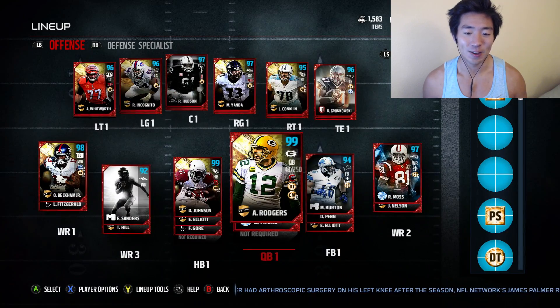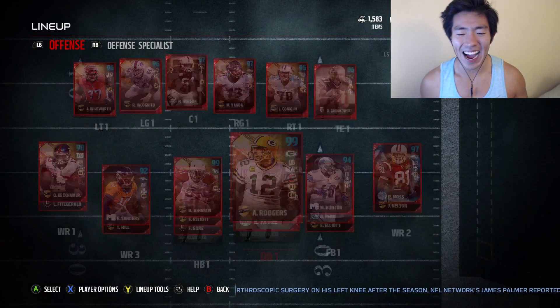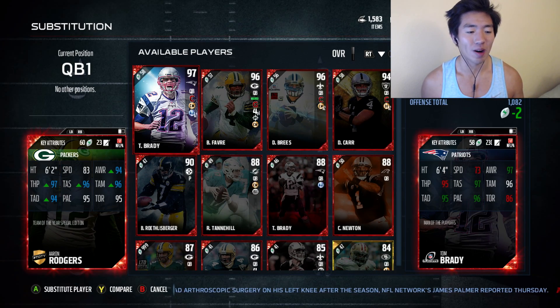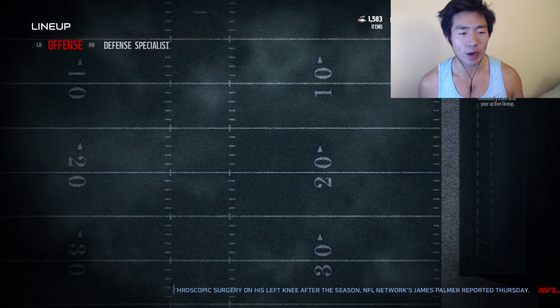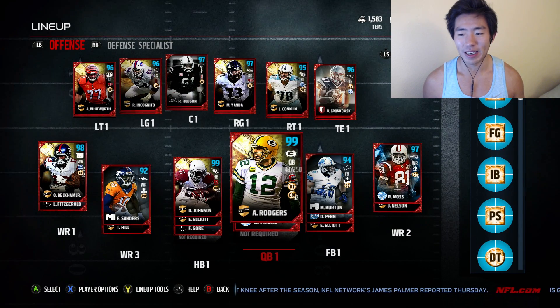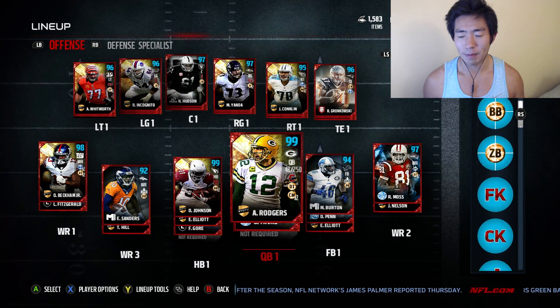Aaron Rodgers has to be a 99. Yes, it is the 99 overall. 97 throw power, 96 medium, short, and 94 deep. 94 awareness as well — not like it really matters when you're usering. But guys, solid scary team right here. Pretty amazing chemistries as well.